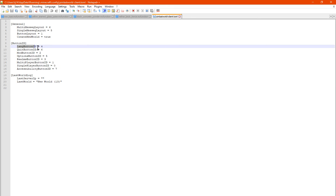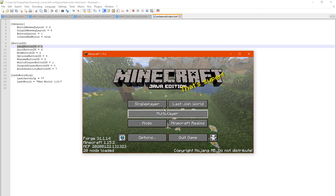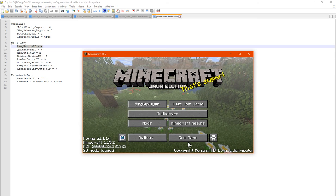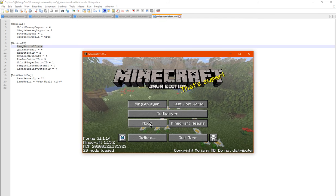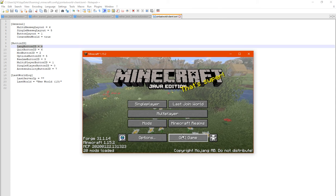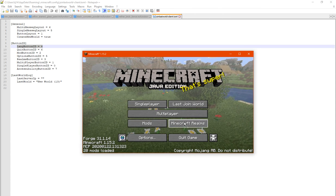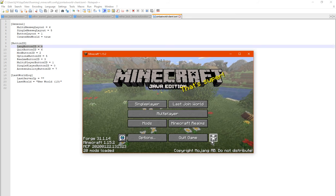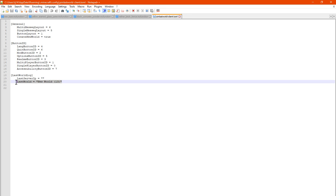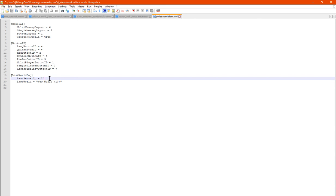You've got the button ID — so the language button being position 4, quit button being 6, mod options being 2, the options button, the quit button, then the options button, realms, multiplayer, single player, and accessibility settings. And just like the 1.10 version, you've got the last world that's been accessed, and there is nothing here since I haven't got a server IP or any other type of multiplayer session.